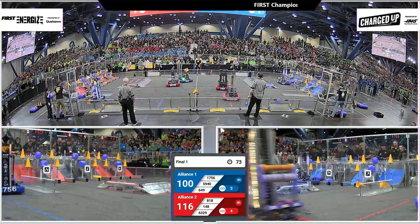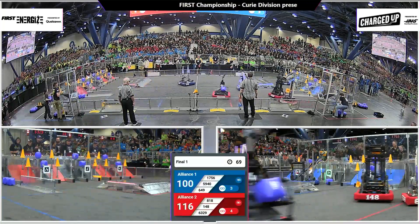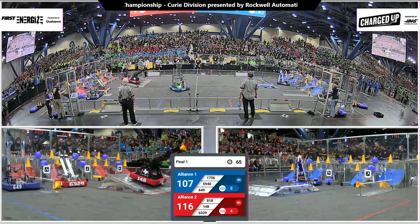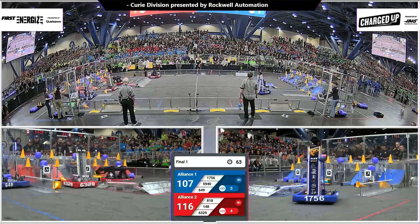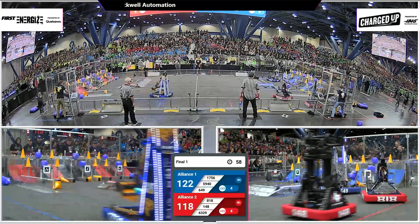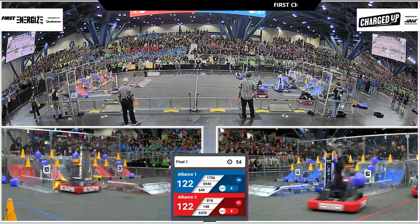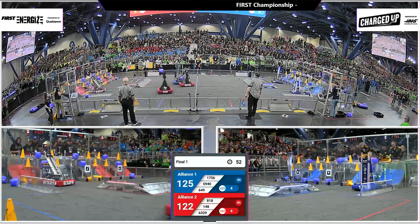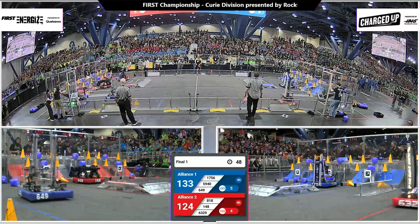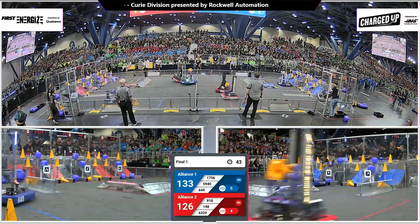Each side with three to four links completed, well on their way with plenty of time to fill this grid. The question then becomes how far into supercharged territory will we go. 1756 with a cone coming around, looking at that position in the middle row to complete yet another link for the blue alliance. Blue alliance now moving ahead 133 to 124 over the red alliance.